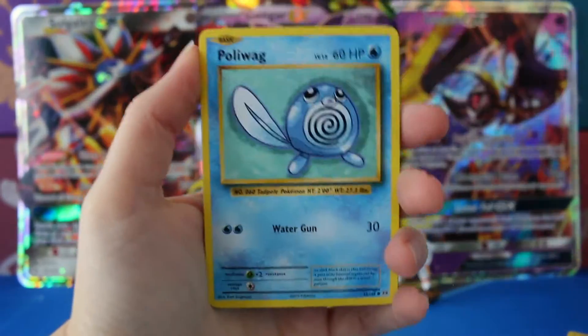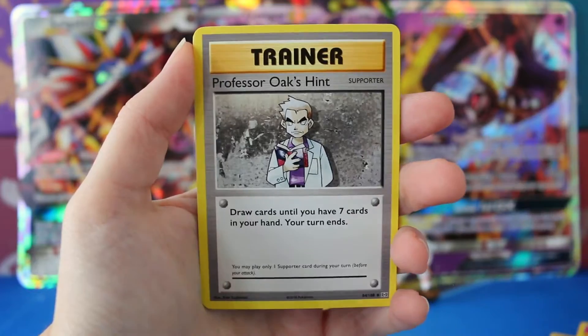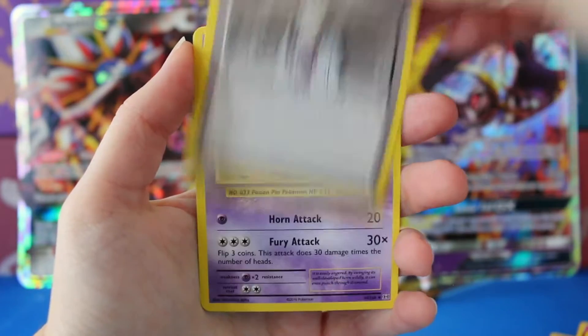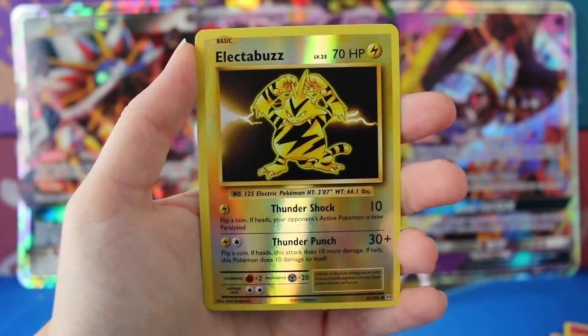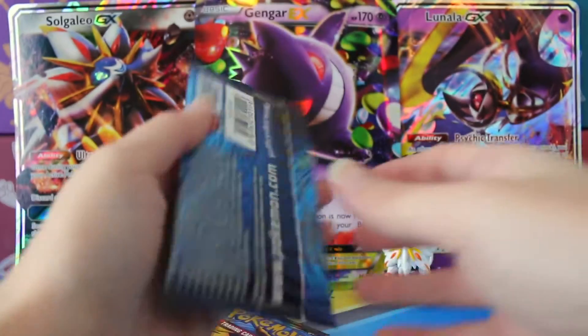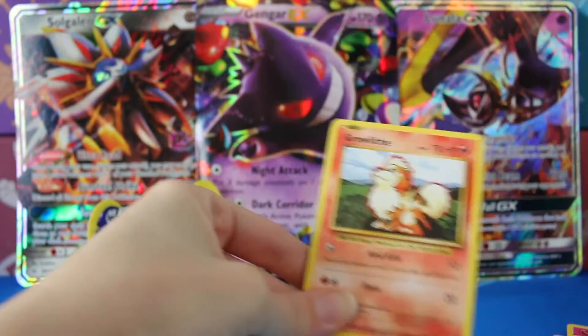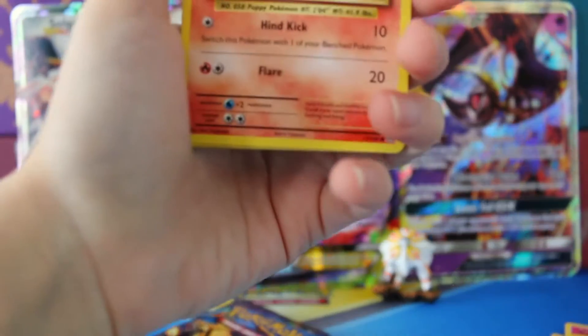Hoping for more of those Secret Rare Pikachus because I absolutely love them, but I have not been really seeing any of the Secret Rares from this set. I mean, I have a few but they're kind of scarce for me. We have a Reverse Electabuzz, which is awesome, and a regular rare Starmie. Not too good to start off. Let's see what these next few packs have — hopefully something's going to show up. Keep those fingers crossed for me, guys.